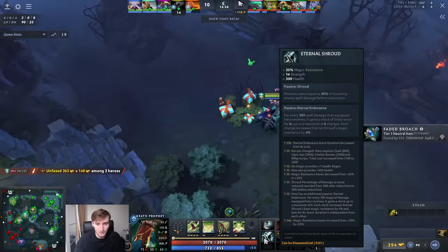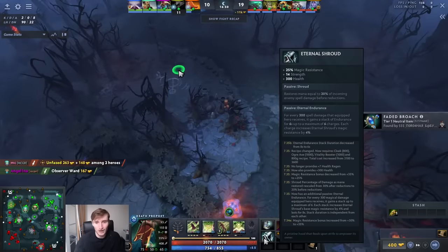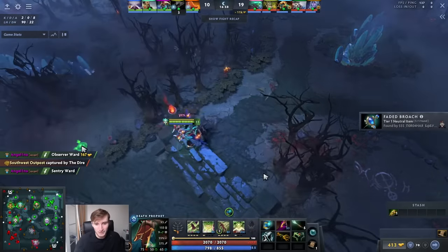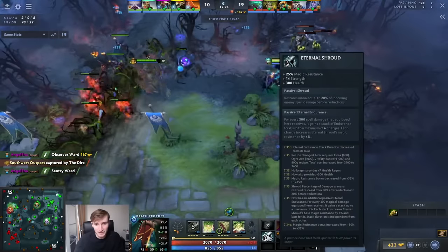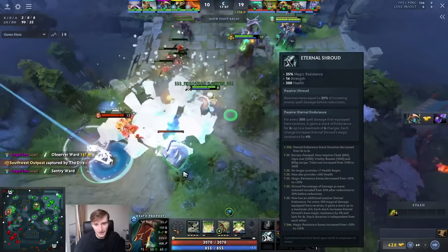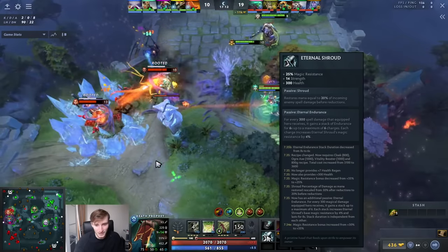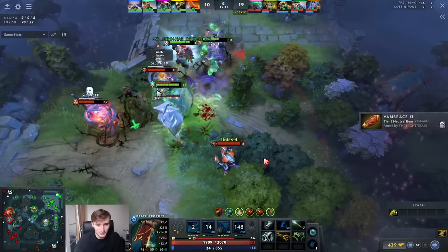When you finish Shroud you just get extra health - it gives you about 50 more health and four more strength, which is just comically strong. And then every time you get hit you get more spell amp and mana back from getting nuked, which is once again very very powerful.